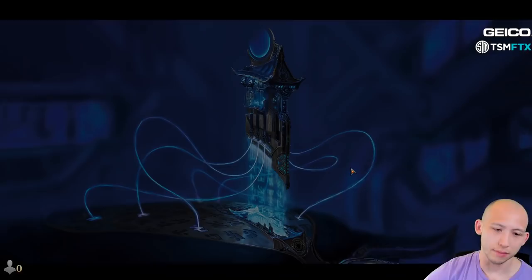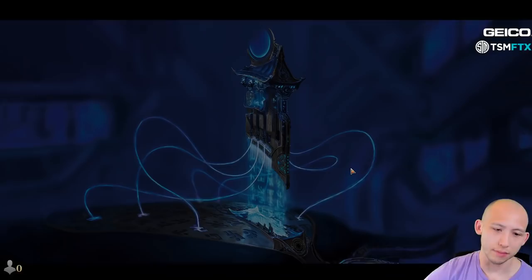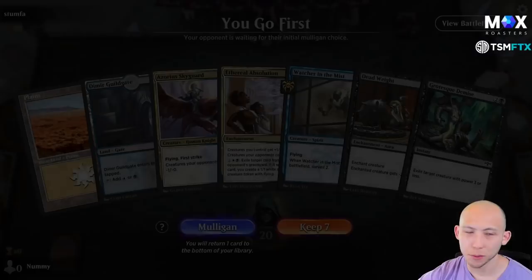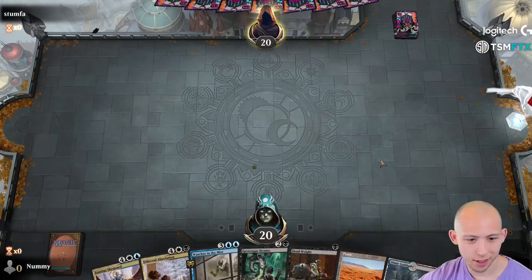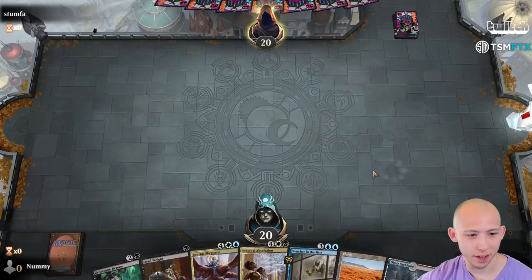Maybe if I had found a second blue source to get the Watcher online — Tristani is a hard one to beat. I think the only way we were going to win that is if I had drawn the Ethereal Absolution — shrinks all their creatures, I can start eating stuff and making a 2/2 flyer. Alrighty, here we are for the next round. 6-1 now after losing that last one.